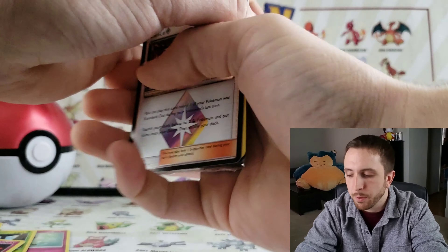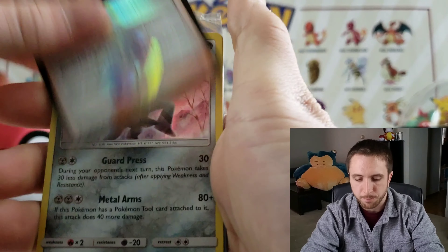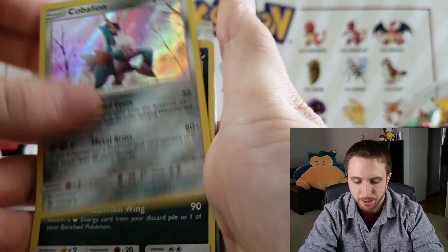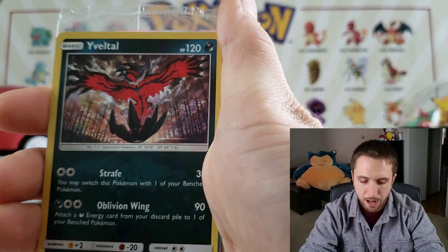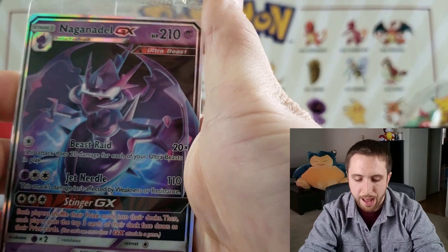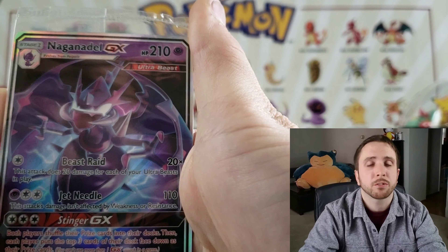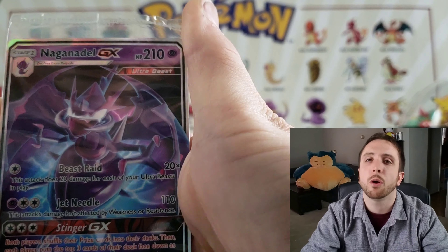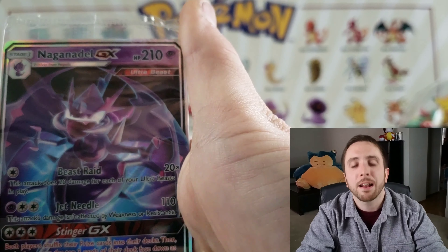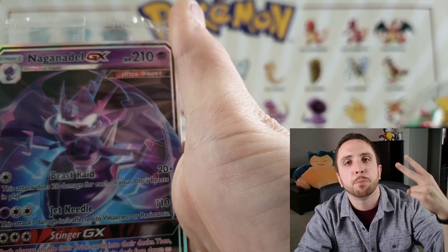Let's get a recap of what we got. Up first, a Lance Prism Star trainer card. We have a Cobalion holographic, a Yveltal holographic, and we did get that Naganadel GX Ultra Beast from the eBay seller Extra Deck. Guys, like I said please go ahead and check him out — fantastic seller, A-plus review. That's gonna wrap up this video. I am Pokemon Mikey, I'll see you next time. Peace!